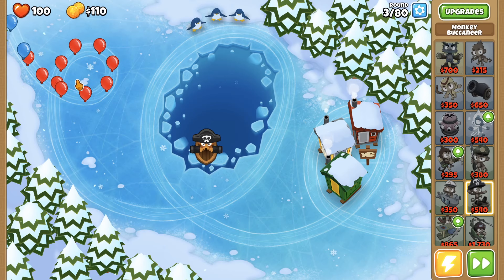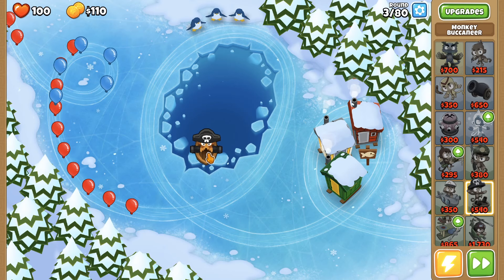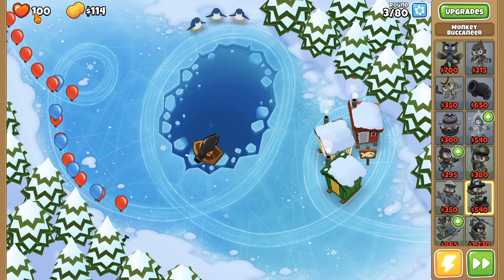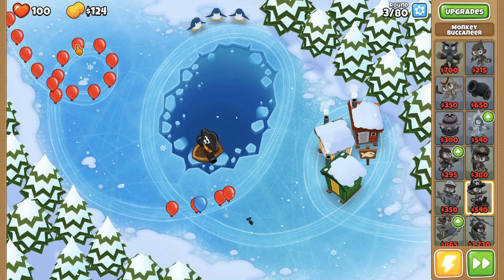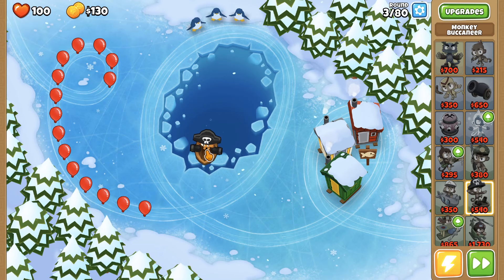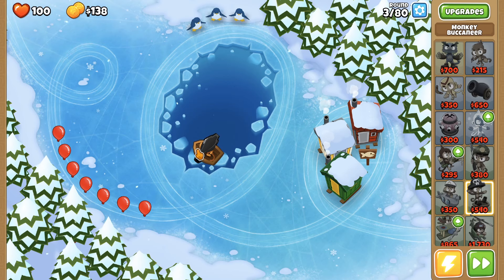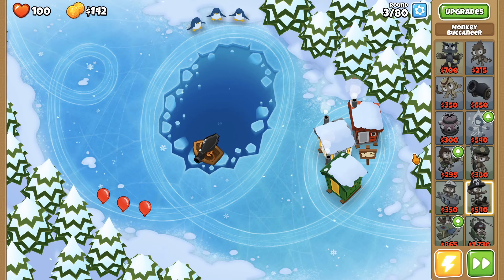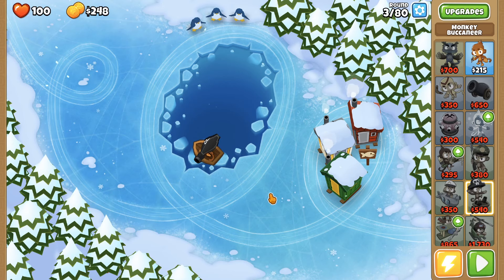Balloons will start coming out and you can place down monkeys to try to kill the balloons. You have lives up here, and your goal is to not let these balloons pass through to the end. Every time you pop a balloon you earn money, which helps you buy more monkeys and improve them.